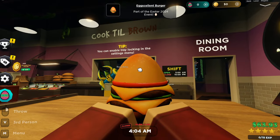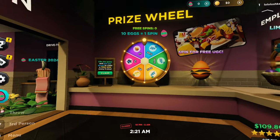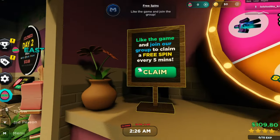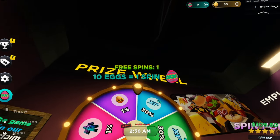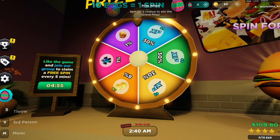After you've completed all the stages, just follow me. Here you have the spinning wheel — all you have to do is click right over here to collect the free spin. It won't claim if you didn't subscribe to the group and like the game.